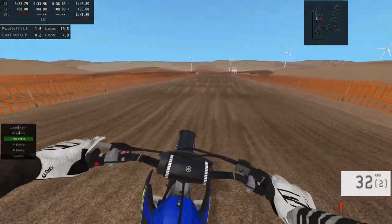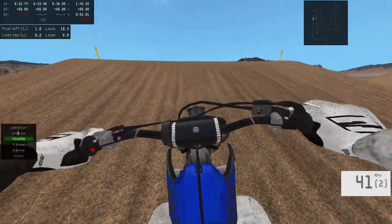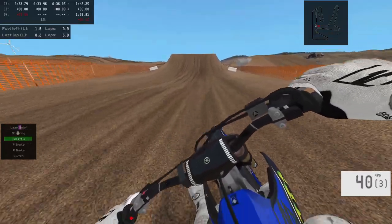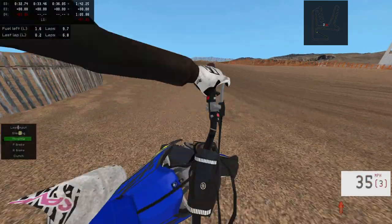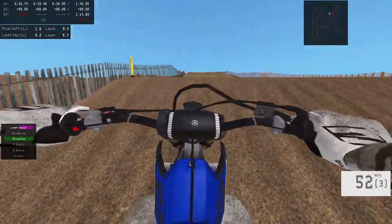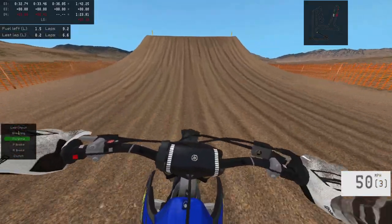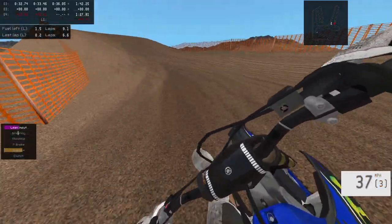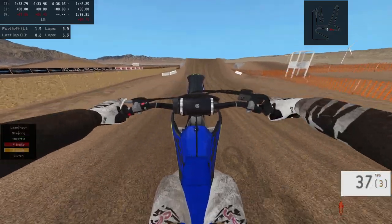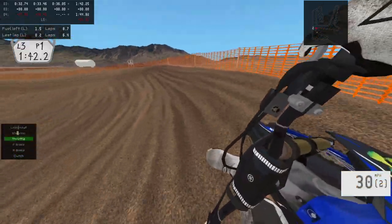If you guys have any tips and tricks for going through these corners — like when to sit down, how much force I can pull on the throttle — I'd love to know, because I feel like I don't give it a lot going through corners and every time I try to give it more I just go straight into the dirt. You guys saw the really good run — I fell once, and it's bound to happen. If you don't fall in this game, tell me your name and send me your YouTube, because I think everybody falls. I ride a Yamaha R3 and some other Yamahas in real life.